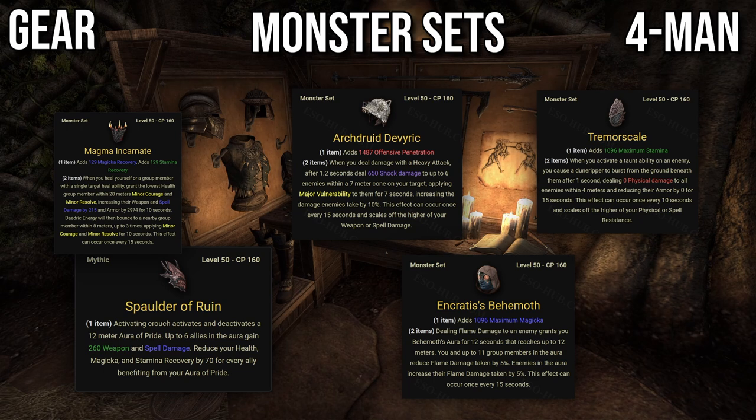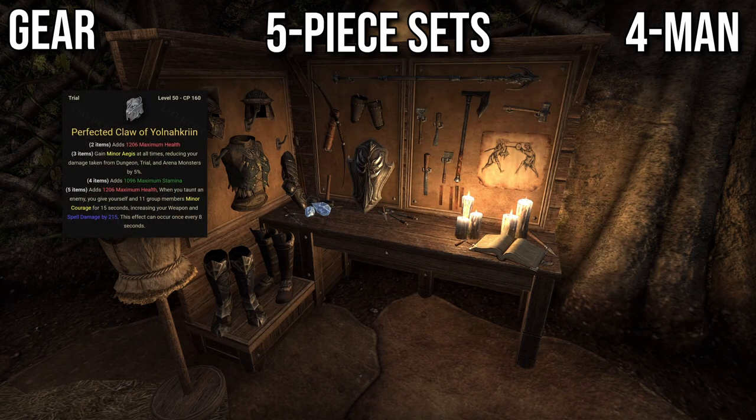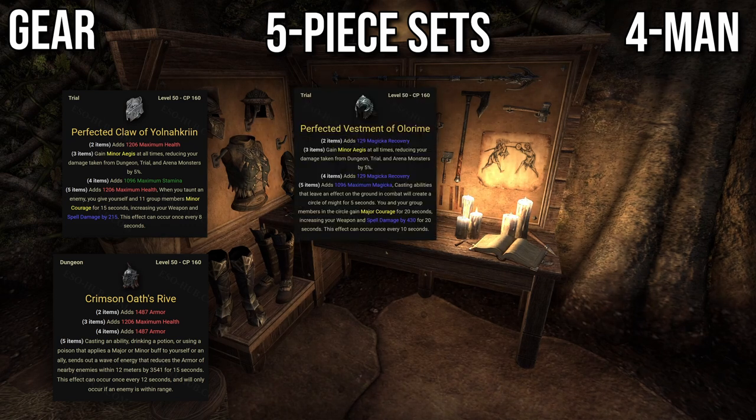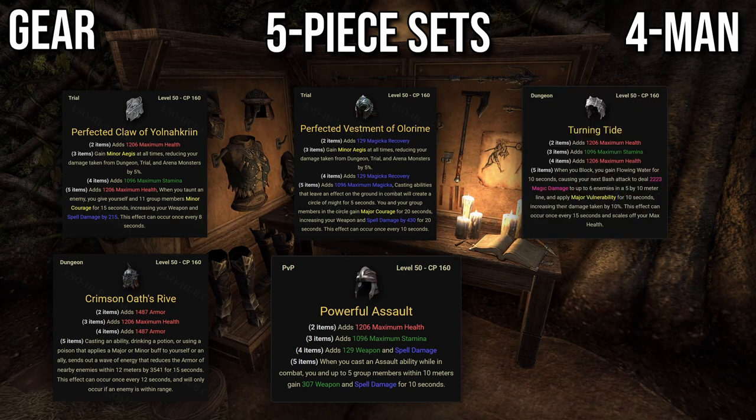Ancratis if your team has mainly fire damage, but you'll have to slot flame damage abilities, so I would advise against that. Tremor Scale if your damage dealers are in medium armor and they need additional penetration. Five-piece sets you can use are Yolna Kryn — very easy to proc, best to use on body since you want it to work on both of your bars. Crimson Oath can be put on body or backbar; useful if your damage dealers need more penetration, but don't combine it with Tremor Scale — one is enough.